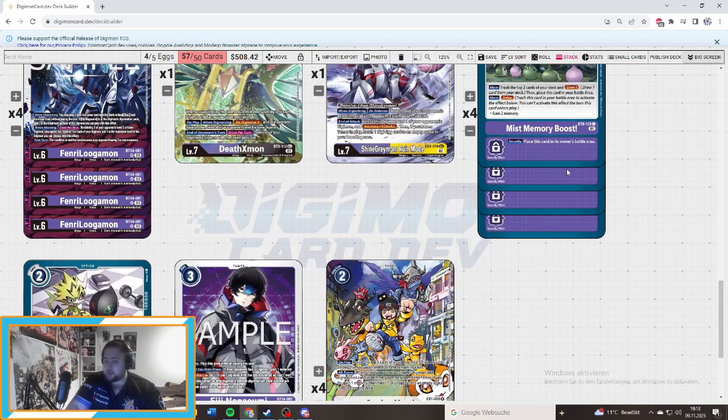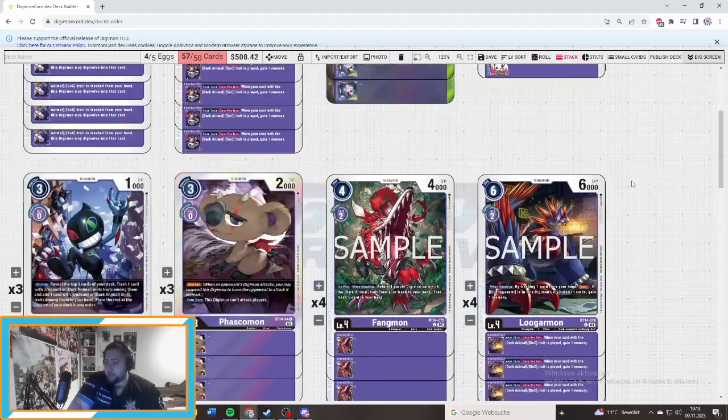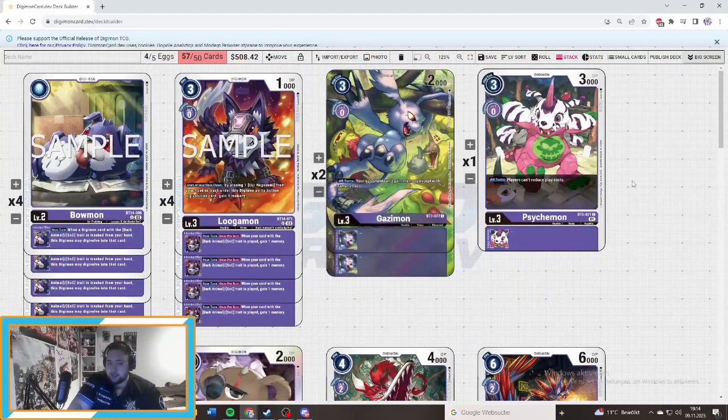For the list, in the next set we get the new X Antibody, which you can play, and some new X stuff with Dobermon X. You can maybe play Dobermon and Dobermon X in the deck, so a little bit of support. BT-15 got support more — I will pick on this deck because it's really cool and it has tier one potential. It can be security control. Just play it a little bit and you'll know why it's pretty amazing and makes it pretty fun to play. I will recognize this as a tier one deck easily.